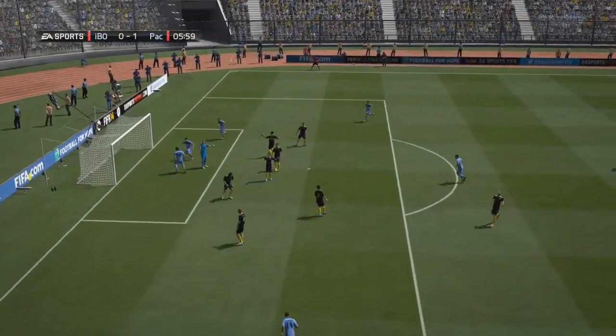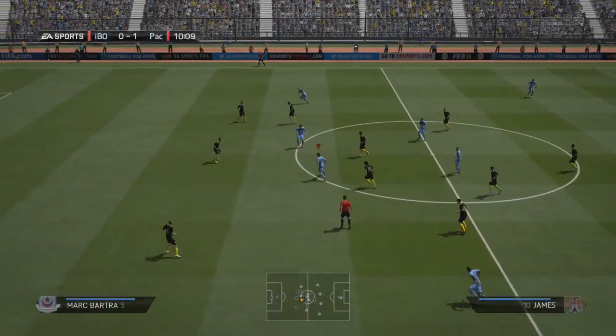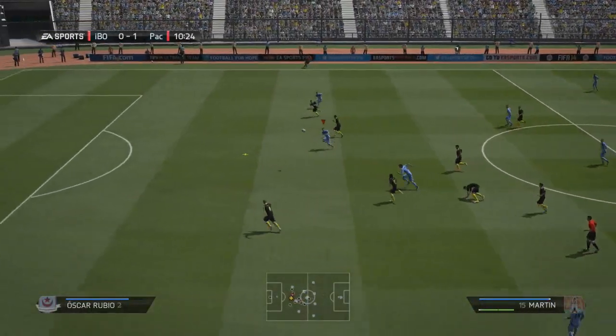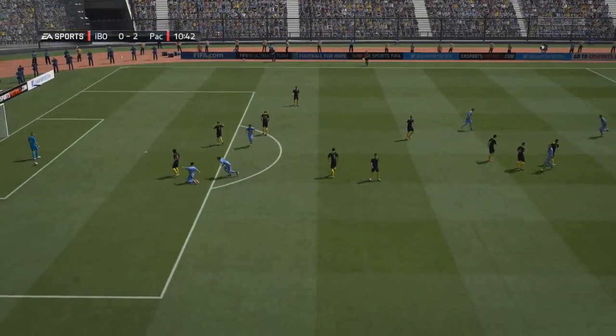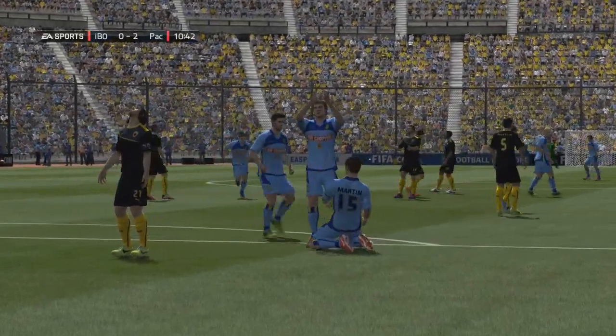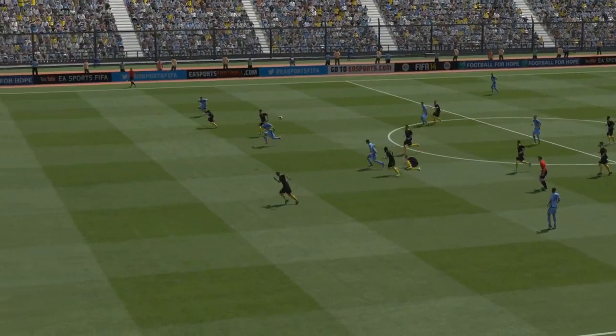We got off to a fantastic start — James wriggles through and the initial shot is saved, but it falls straight to the other striker who pulls the shot back across goal, wrong-footing the goalkeeper, and we go 1-0 up. Then a great goal in its own right — no deflections needed, that is a strike and a half from Martin to give us an early 2-0 lead inside the first 11 minutes. We couldn't have asked for a better start.